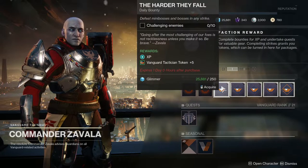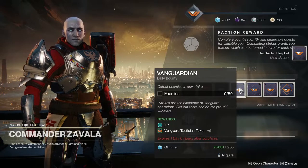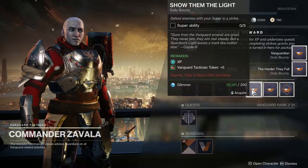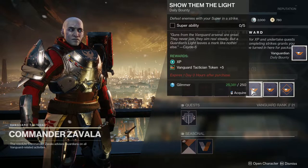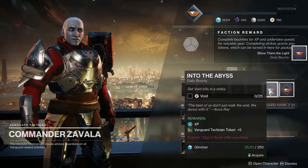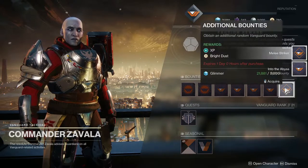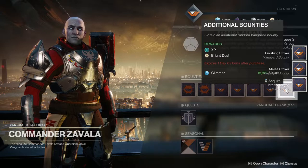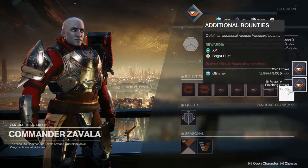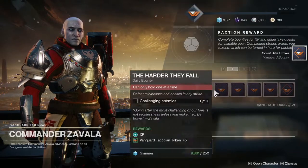Bounties will ask you to do specific things, like killing challenging enemies or using different types of abilities — for example, your super ability. In some cases they require specific damage types, like void damage. Void damage can be done either through your subclass ability or by using elemental weapons. As long as you get the kill with that damage type, it counts toward your bounty progression.